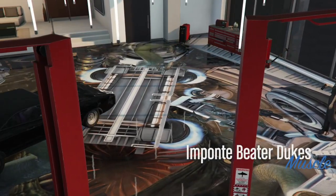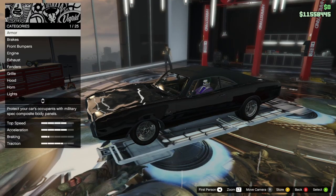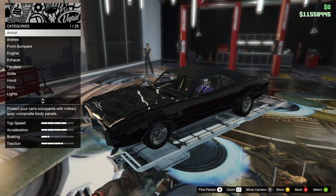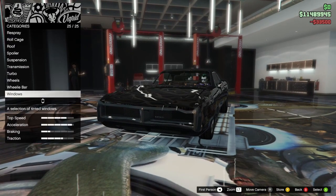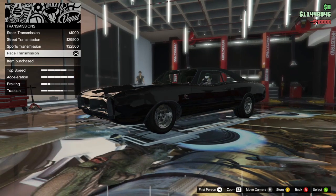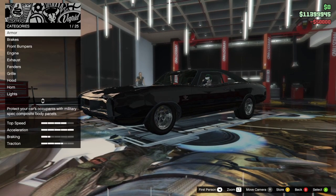What are we doing today? We're gonna do all the bolt-ons first - just knock that out of the way: brakes, engine, turbo, transmission. I don't think I need to do suspension because the OG Dom's Charger was at stock height.